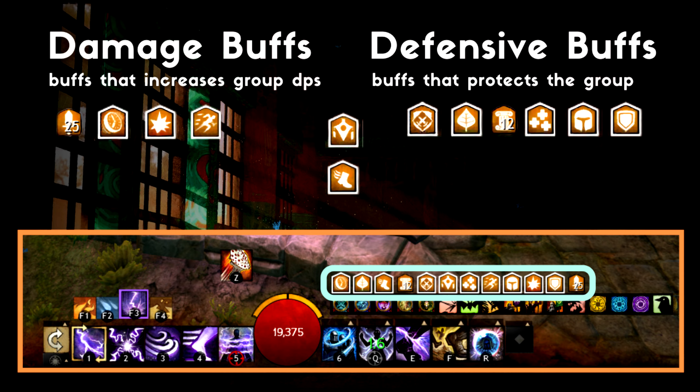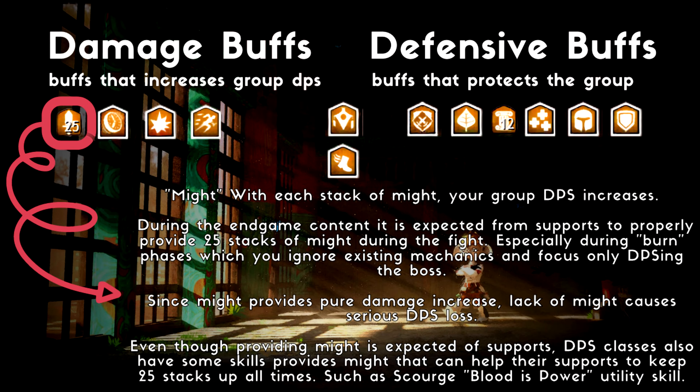So let's go through buffs now. Might is a pure damage increase. Every stack of Might will increase your skill damage, auto attack damage, and condition damage. This is one buff you really want your group to keep at 25 max stacks throughout the fight. Because it provides a pure DPS increase, loss of Might will cause a huge DPS loss. One player can lose up to give or take 10k DPS just from this. If you have 6 DPS players, that means you're losing 60k DPS per second, and 60k DPS can make a difference for a group.